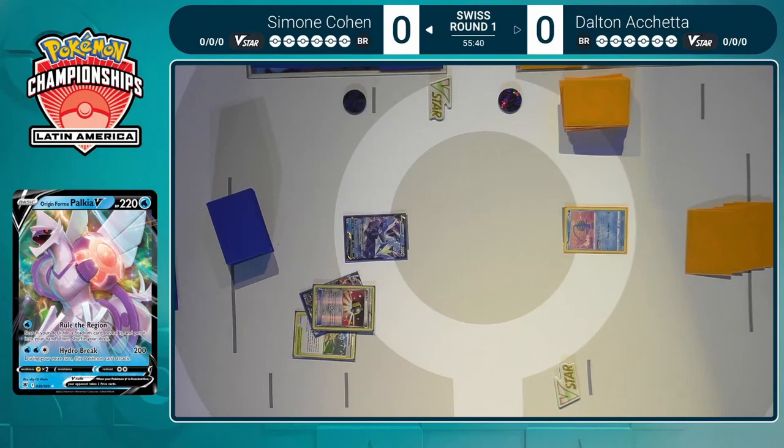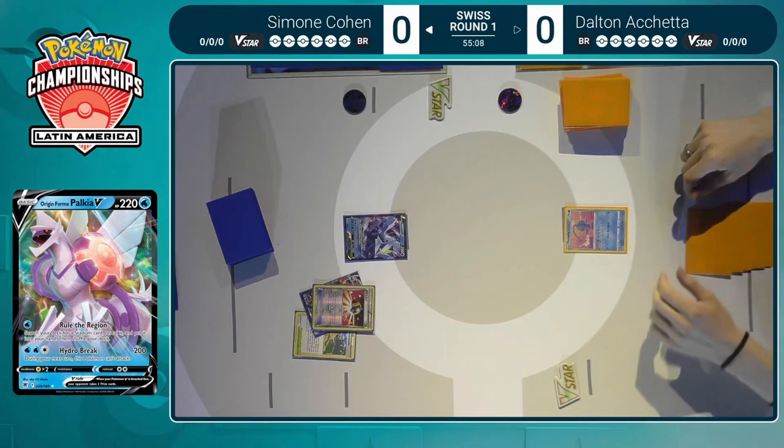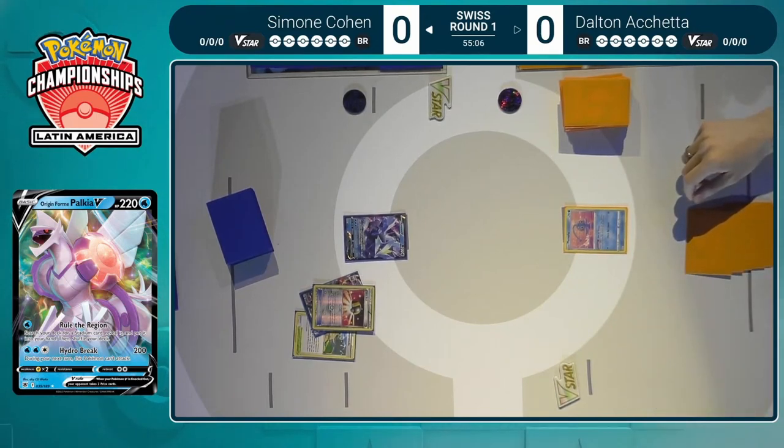Oranguru is also just a good card in general, especially with cards like Marnie being prevalent in the format. Even if you're not using Glaciated World to try to get an energy, you can prep a Supporter on top of your deck for the next turn to withstand a potential Marnie from your opponent. Oranguru really rewards skillful play — it rewards thinking ahead a couple of turns, preparing yourself for that eventuality by putting a Supporter or something you'll need on top.